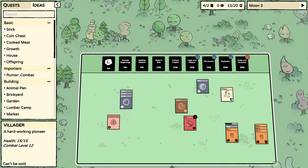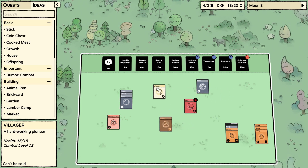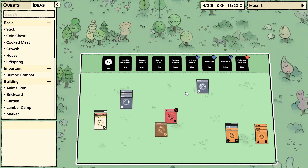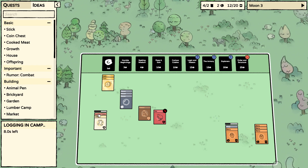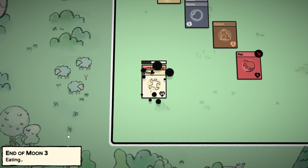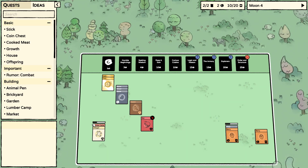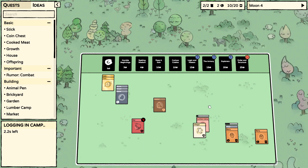Maybe this is the plan — aww, come on now. Yeah, maybe this is the plan for now: just keeping the rat around and avoiding it by dragging a villager up.